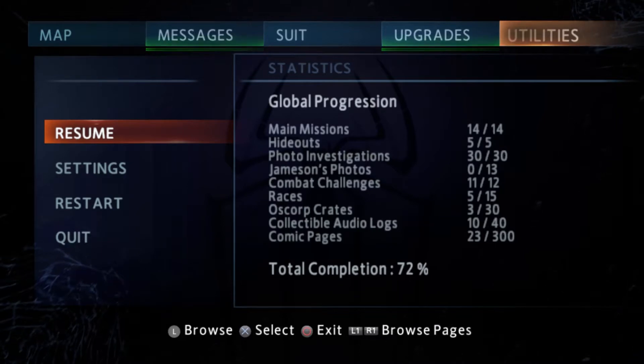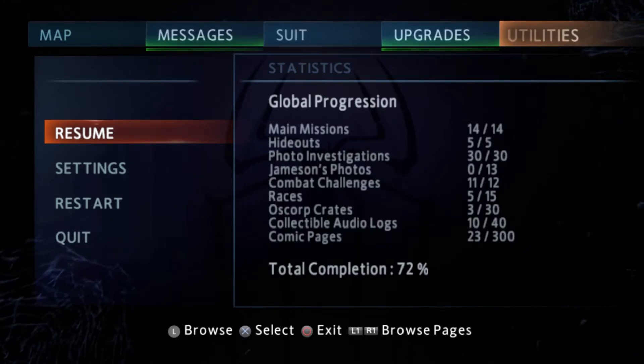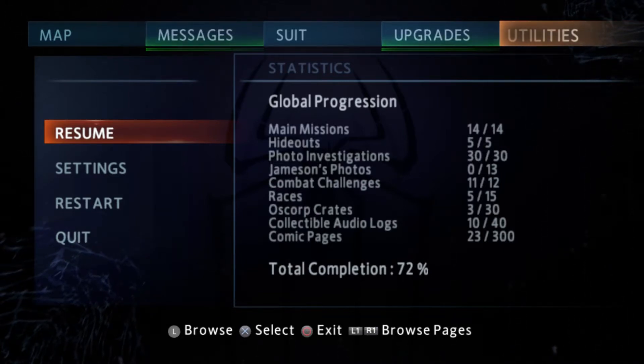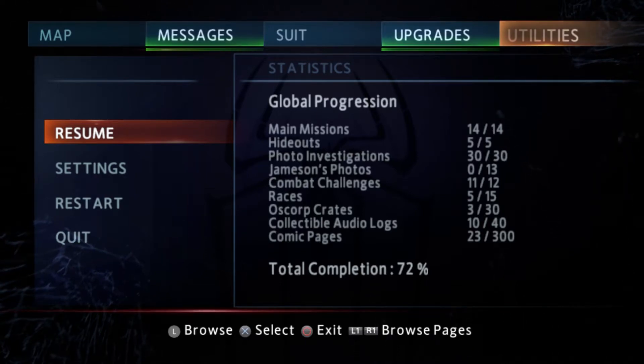What is up guys, I am back with another trophy guide. Today's trophy guide is called 'All Tied Up,' where you must take down 50 enemies with stealth takedowns. The easiest way to do this is to go to deadlocks and do stealth takedowns from there.